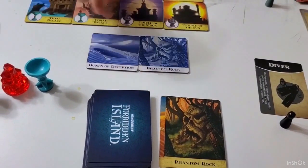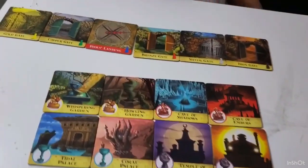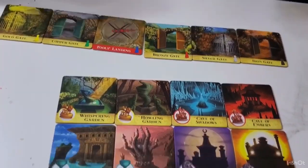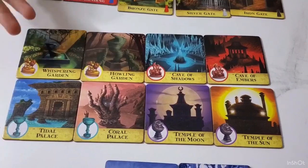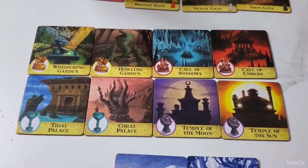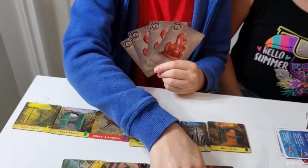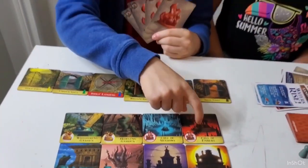Only the diver can go through flooded tiles. This is where everyone starts. These tiles are special tiles — you don't want them to sink. These are the tiles where you cash in your treasures. Four of any kind can be cashed in at the matching tile. So if I have four fire cards, I land there and get the treasure.